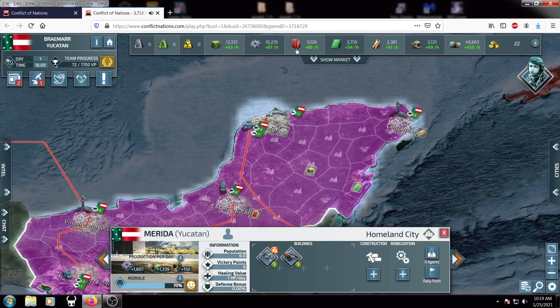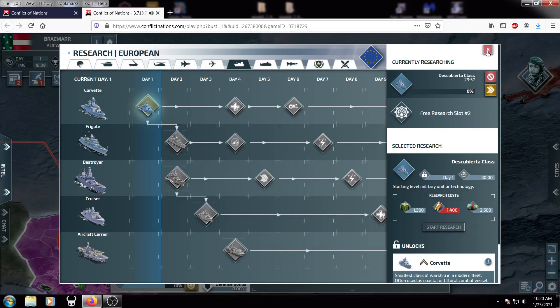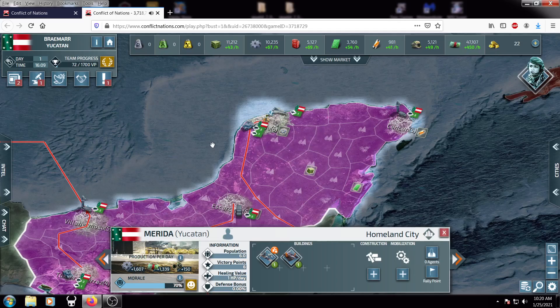If you're going to be running out of rare research material at this point, you can save up for what you think is important — like helicopters, if you have good air bases and control from enemy city captures or airports built on provinces — or you can go armored units to build that mega stack. It all depends on your allies, enemies, and play preferences. We will be going Corvettes because we are in the water.